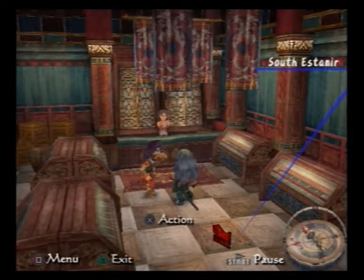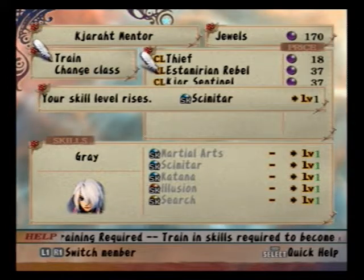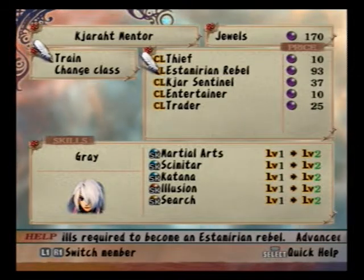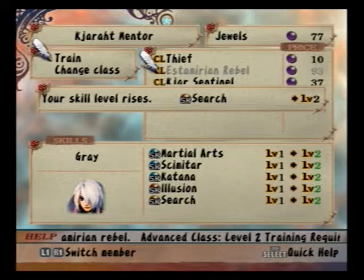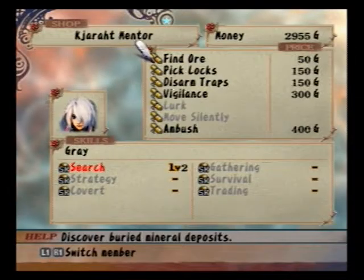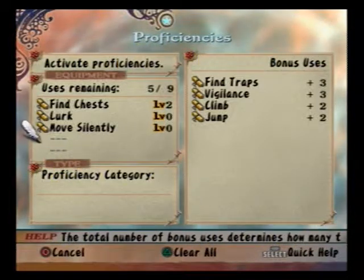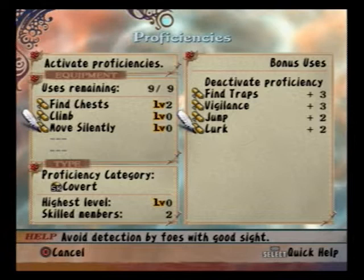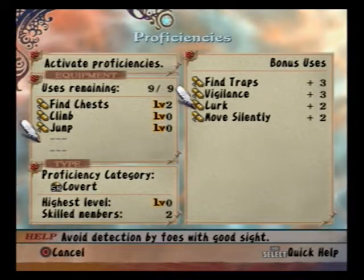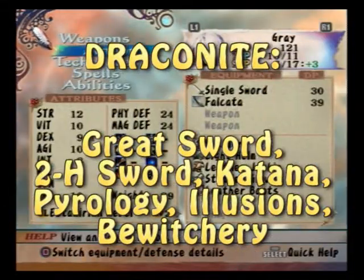Tip number three: I strongly advise players to switch Grey's class to one that supports katanas. This will not only reduce the DP cost of the katana, it will also likely increase the chance of learning new weapon skills with it, which will help a lot. My strongest advice is to go for Estamir Rebel, which can be learned in Estamir. An alternative would be the Martial Artist, available already in Gentleton. However, it has six skills instead of five, which makes it a lot more expensive.